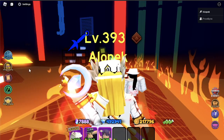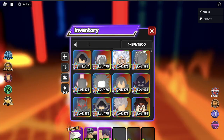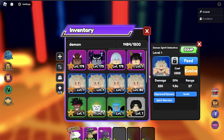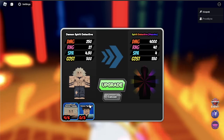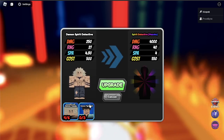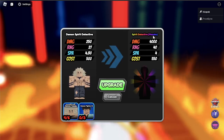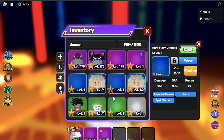There's also a new Evo that I haven't checked out yet. I don't have it unfortunately because I need to get Demon Fighter 3 — I don't know why I don't have him. But his stats look pretty good. It's called Spirit Detective Mazzucco. That looks pretty sick.